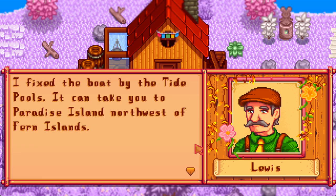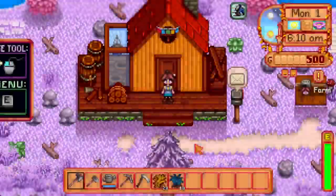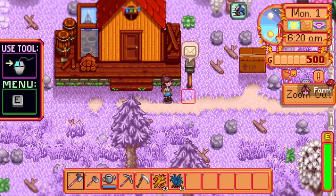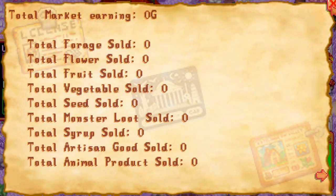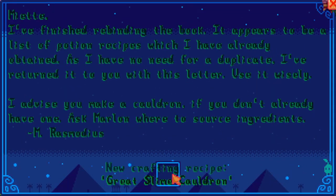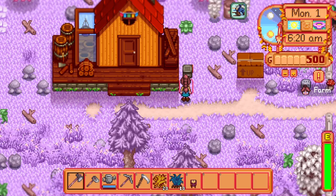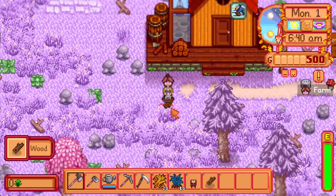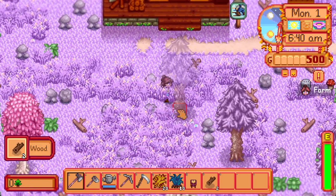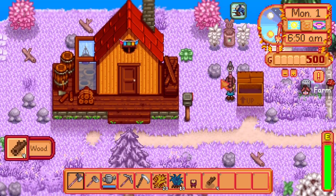We're going to skip this — it's just for Market Town. Let's zoom out a little. We probably won't be doing much of Market Town. We've got potions, we've got East Scarp, some fun stuff. And yeah, this is a custom farm — it's called Jen's Beach Farm.